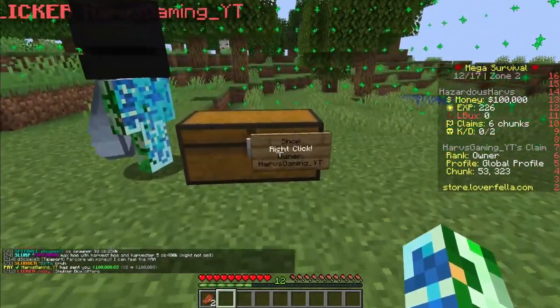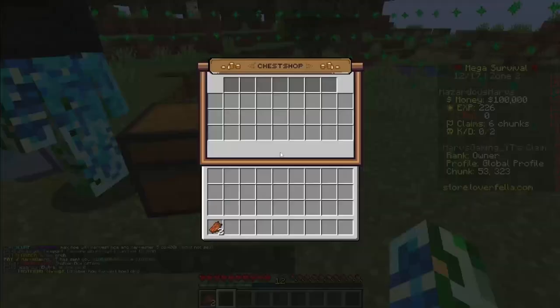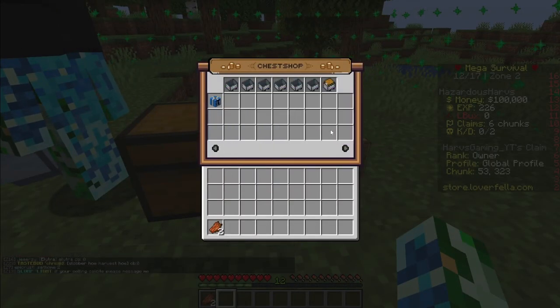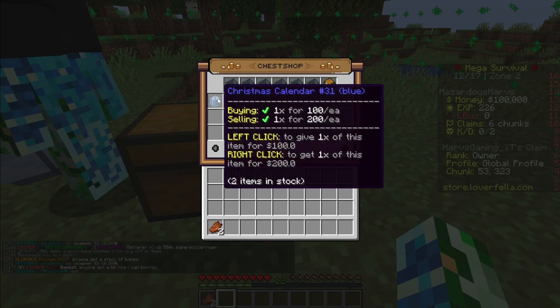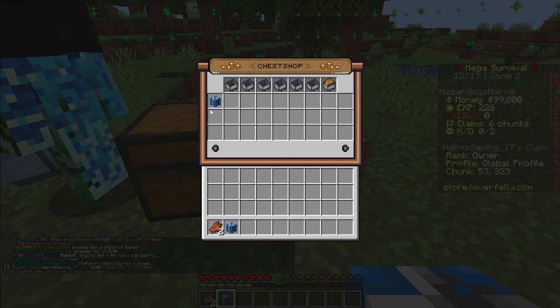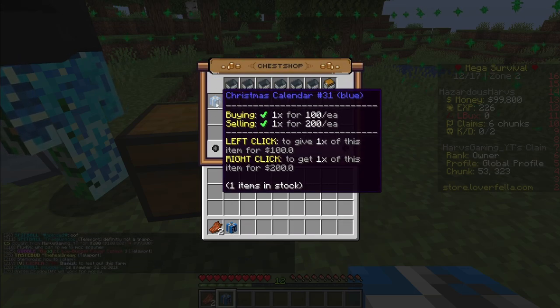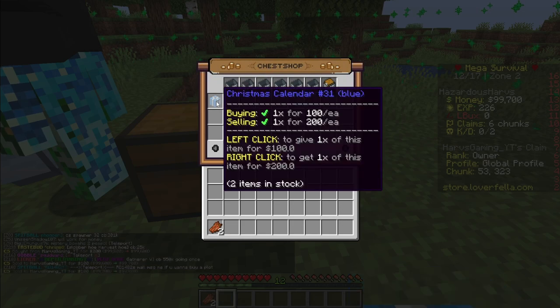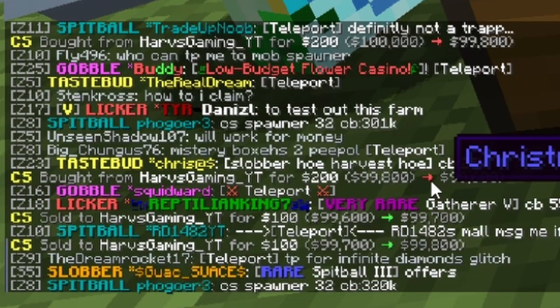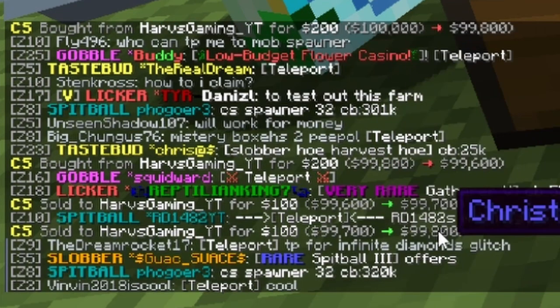Now we are over on our alt. A casual player walks up to your chest shop wanting to buy something. You'll see that it doesn't show any of the items that you haven't priced yet, so that's very helpful — keeps it nice and neat. I'm going to right click this and buy one head for $200. And then I'm going to sell it back — left click it and sell it for $100. You'll see in chat that you get a message: a red arrow if it's taking money away and a green arrow if it's adding money. So you sold something to someone.